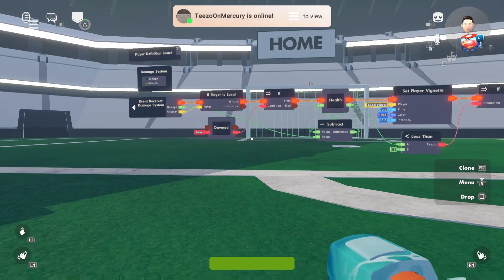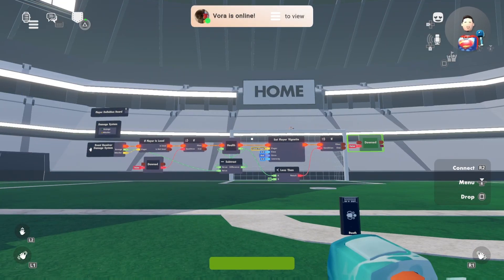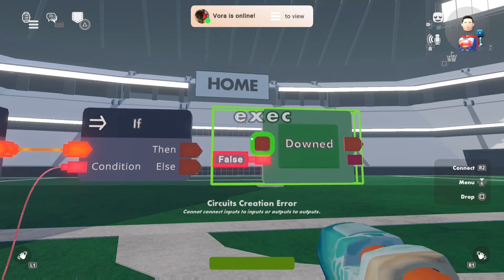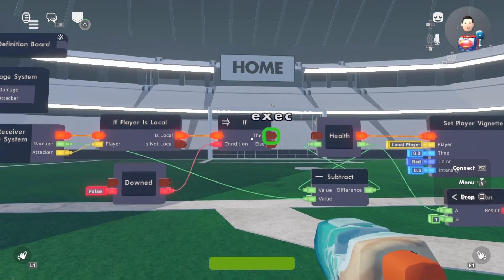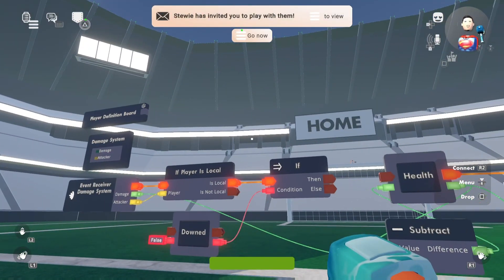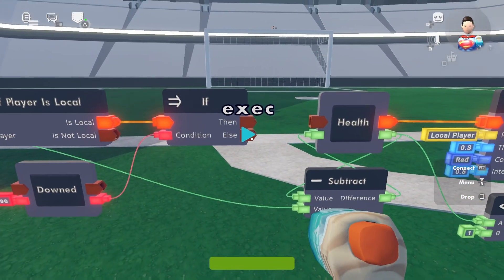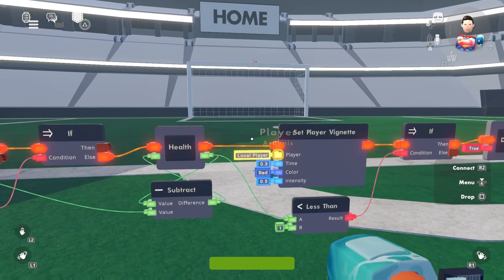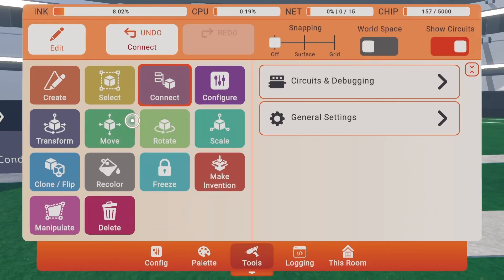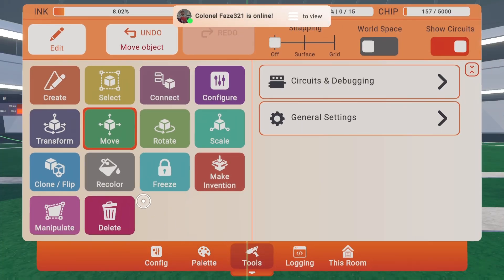Clone the 'downed' bool and set it to true. Come back to the if chip — wire the else output into the health variable. Don't use the then output for health — that's a common mistake. Wire the then output into the bool — this says you can't take any more damage.